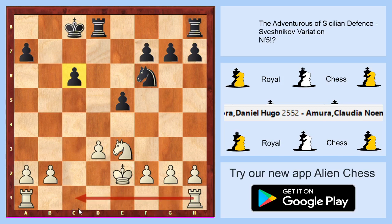We can go rook to c1, c4, c1, a4, b4, b5, knight to c4, and you know it's really difficult to see where black should try to outplay us in this position.